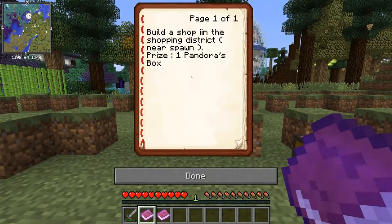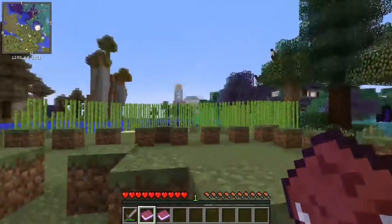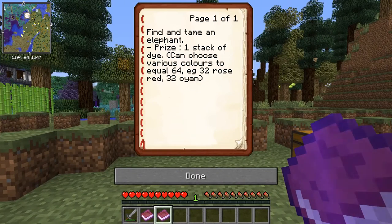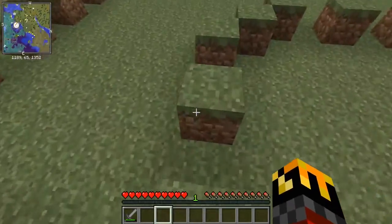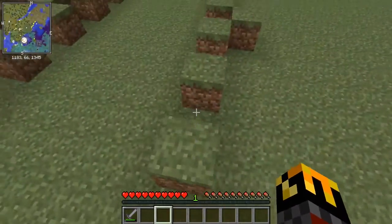Pandora's box — I don't know what that is, but I want one. Build a shop in the shopping district near the spawn. I didn't see a shopping district on the way in, so I'm thinking maybe that hasn't been started yet. And then 64 dye — one stack of dye, you can choose various colors. Find and tame an elephant — that was the other elephant one.